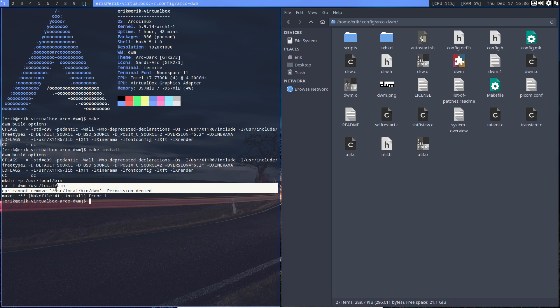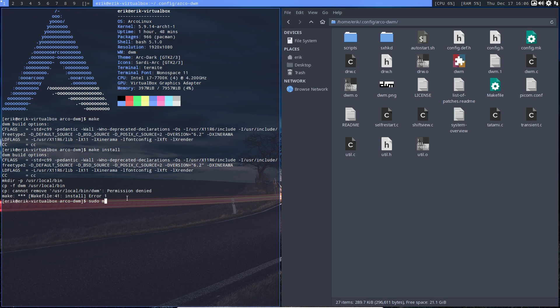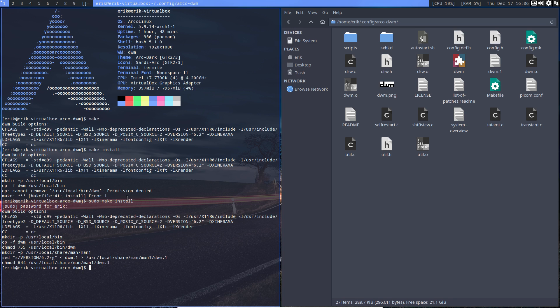It wants to write to a location where you can't write. We forgot sudo — sudo make install. Just remember: you're writing to a protected location, it's not your home directory anymore. So sudo, then Super X to log out.